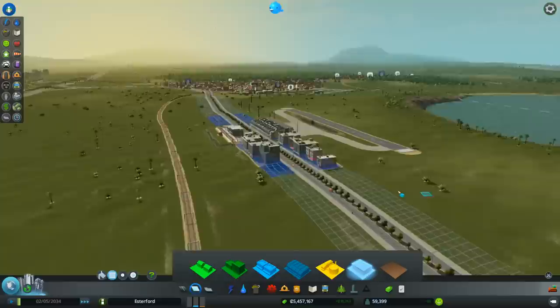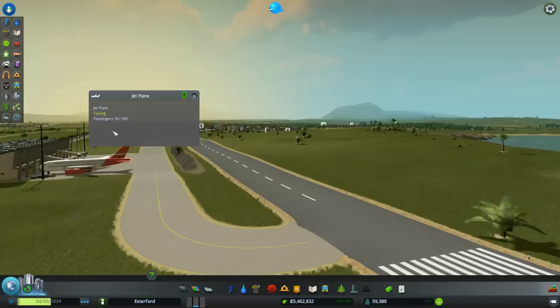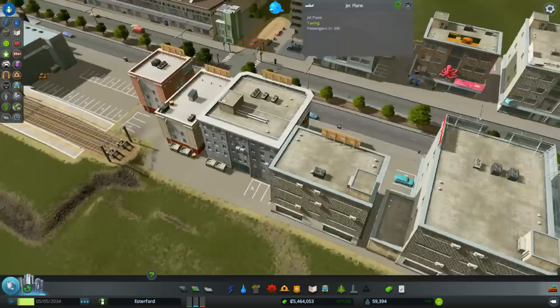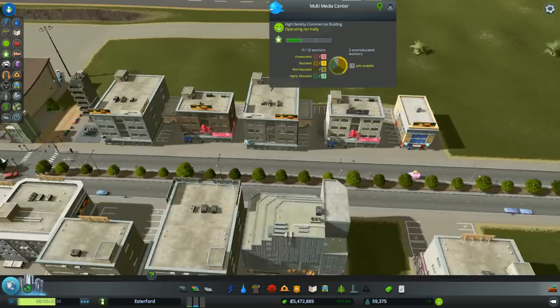Let's go back over to the airport and see if we're getting any planes yet. Yes! A plane! Ha ha ha, sweet as! Let's click on the plane - it's bringing ten passengers. The passengers come out and they get into cars. Where are you going? You're not going to the metro, I know that. They've flown in to do a bit of shopping - that's expensive shopping!